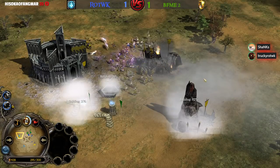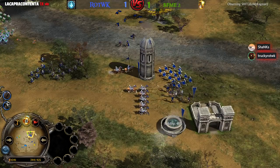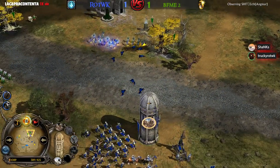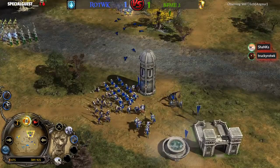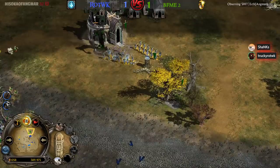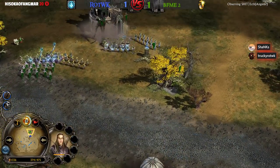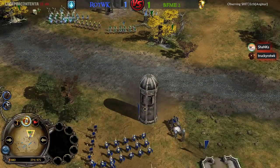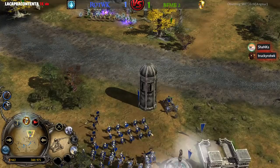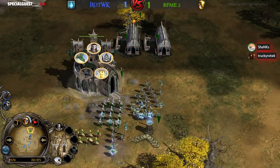That attack from Ecthelion — in BFME2 that attack would have taken down every single structure Irby has. Managed to take down the Warg Pit but doesn't get the Uruk Pit, doesn't get the Well or the other Furnace. Will the Ent be able to take down this tower? No, it's going to go down just before the last hit. The Trebuchet took it down. The siege has begun — the Trebuchet starts firing on the fortress from the Elven player Mephi's.